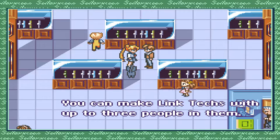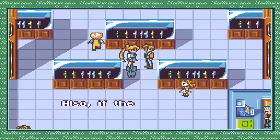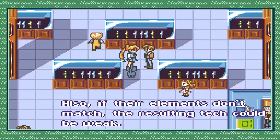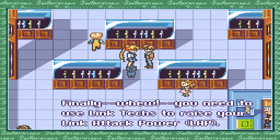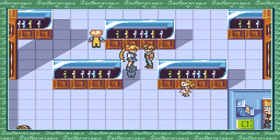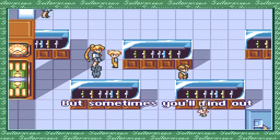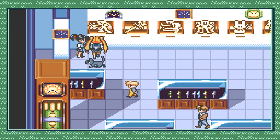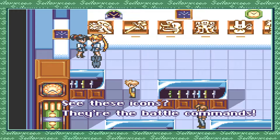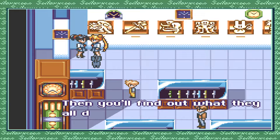'You make link techs with up to three people. Any link techs you learn are recorded in your diary. Some people are incompatible no matter what — also, if their elements don't match, the resulting tech could be weak. You need to use link techs to raise your link attack power.' 'You can use a lot of items both while walking around and in battle. See these icons in the battle commands? Stand in front of each one and press the A button to find out what they do.' This is an area where you get a lot of advice on how to play the game.